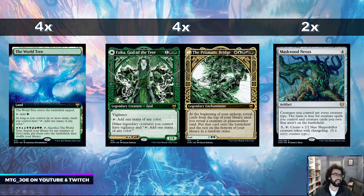The World Tree is a new land that came out in Kaldheim. It enters the battlefield tapped and taps for green mana, unless you have six lands, in which case it's a multi-color land that can tap for any color. Then for 10 mana — two of each color — plus the World Tree itself, so 11 mana total, you can sacrifice the World Tree and search your library for any number of gods and put them onto the battlefield.